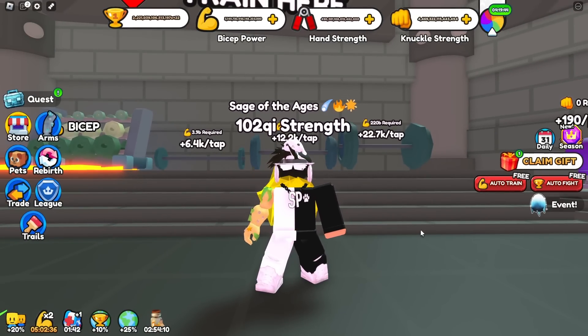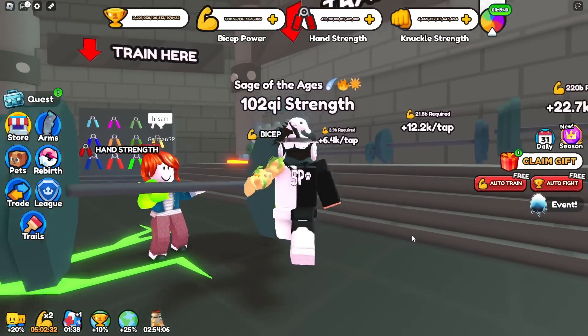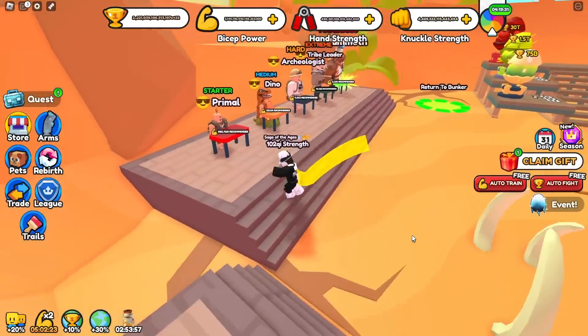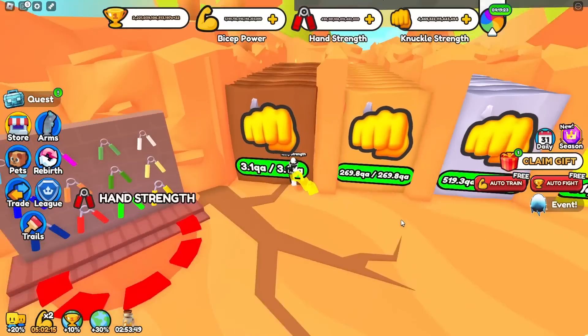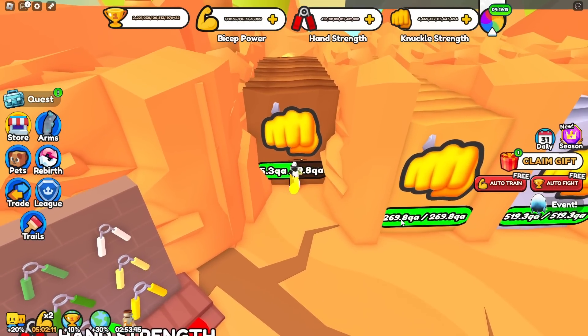The new World 5 update brought in a new world and a ton of new pets. This new world has a lot of new NPCs to check out, more eggs, and some questionable training methods — including this wall-punching thing, which I can basically one-tap all of.